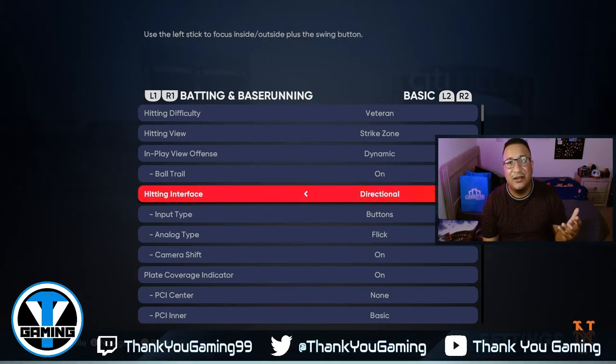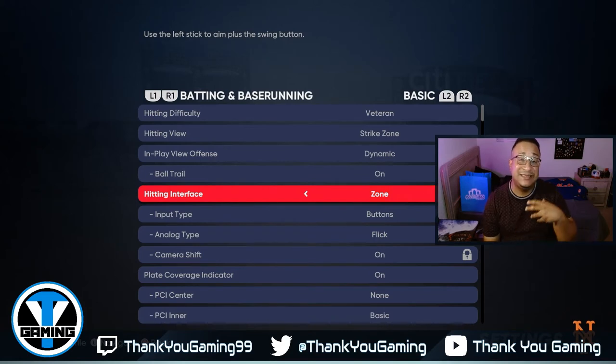With Directional, you're leaving it up to the game to decide what are gonna be hits and what aren't. Early on, if you're trying to figure out the game, Directional is fine — it's just pressing X for contact and Square for power. But you might see the ball and hit the ball without getting the outcome you want. Zone is more precise, takes getting used to, but when you master it you are good to go.